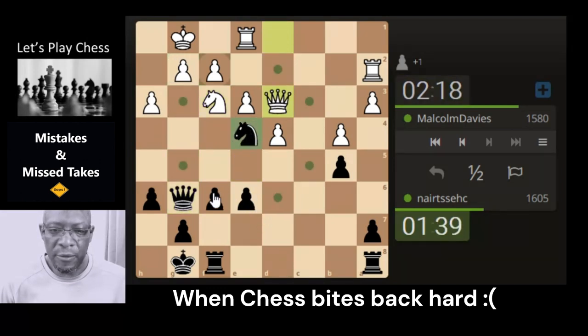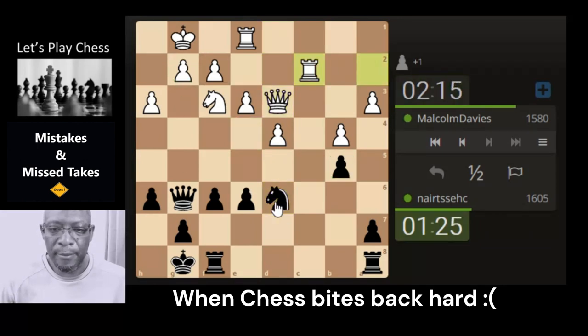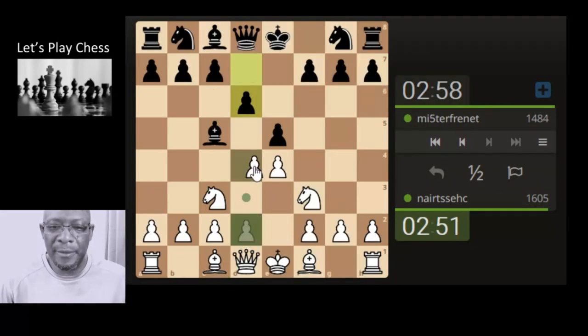He's got an x-ray through onto our queen. He's also attacking the pawn here. Can we make something of this situation — that's the key thing. Let's bring the knight round. Let's attack a rook. Let's just open the dark square bishop.